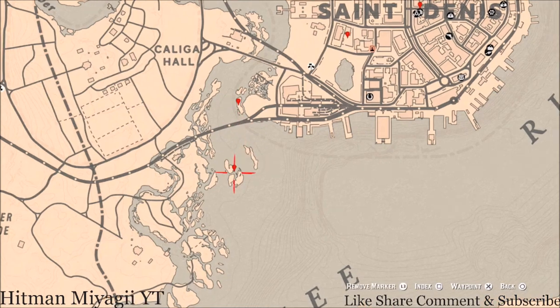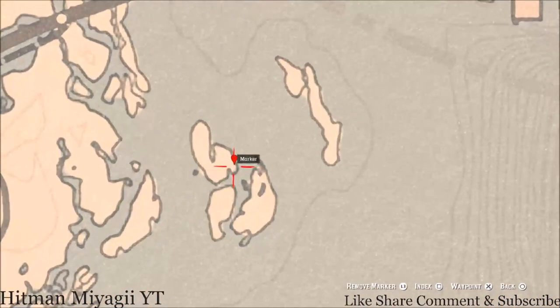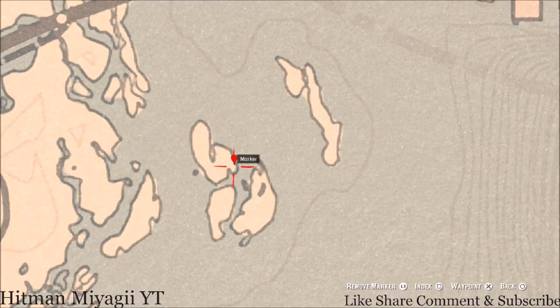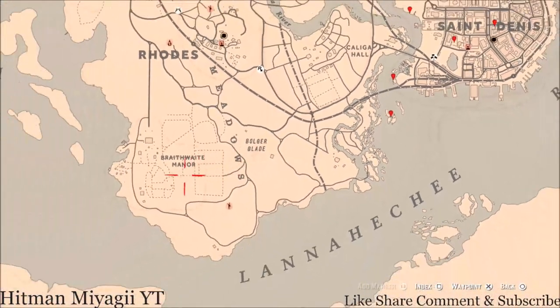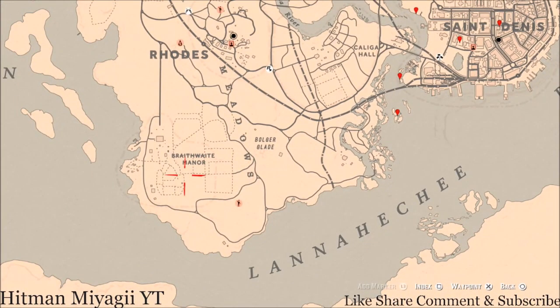Let's go down to our next marker, which is an antique alcohol bottle. Right here at this location you guys should find a capsized or wrecked boat — there's a broken-down boat with a skeleton in it, and right next to the skeleton you guys will find an Irish Whiskey antique alcohol bottle.